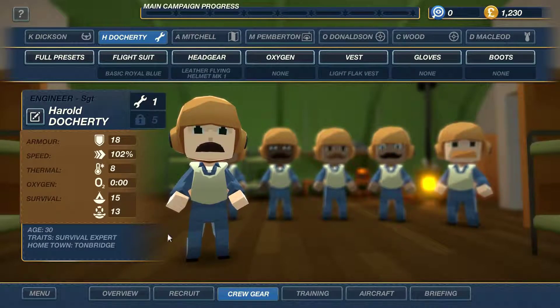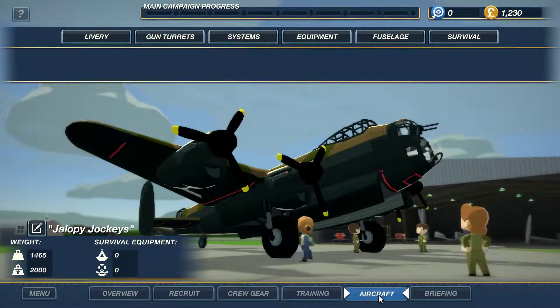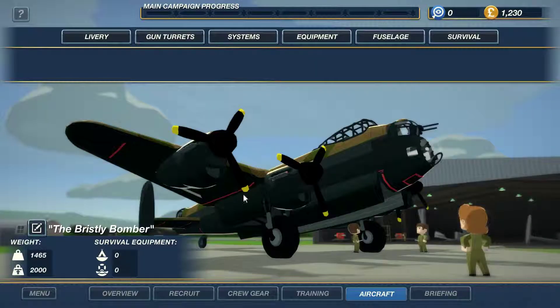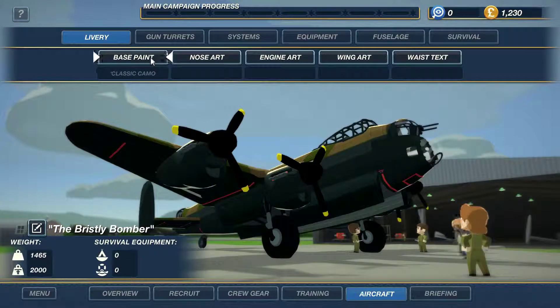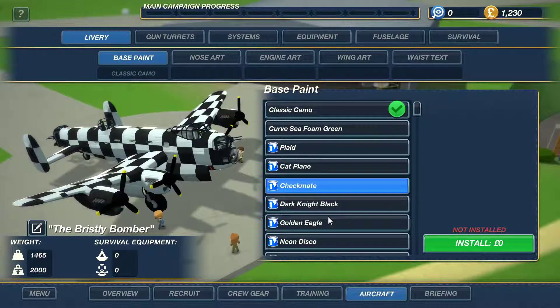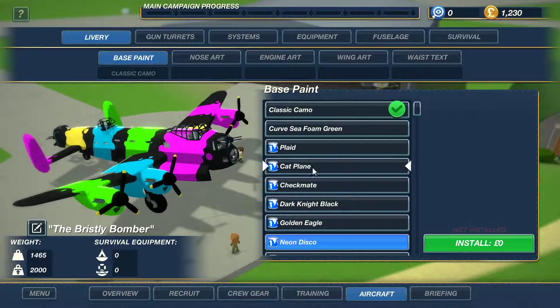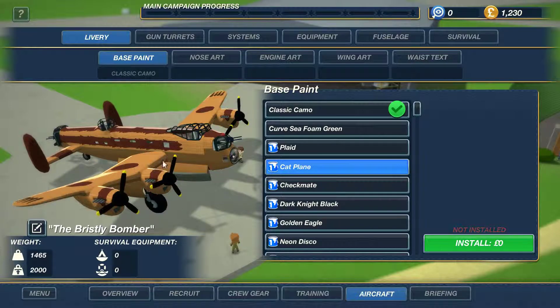We're going to go straight to the aircraft now and choose what we're going to have our plane looking like. This is the aircraft screen - this is where we can upgrade our plane, change the colour and change the name. We're going to change our name to the Bristly Bomber. We can also change the paint job - most of these I unlocked from that DLC I got for free. Nothing says bristly to me like a cat, so I think that looks pretty good. We're going to install that and then move on to the briefing room.